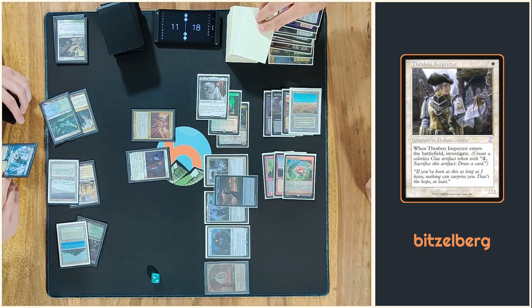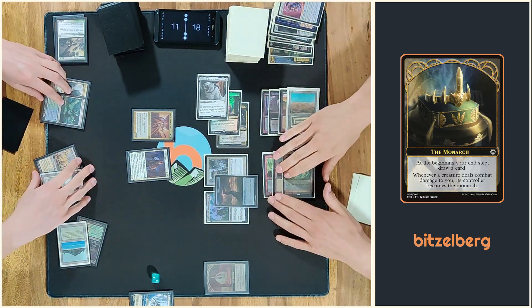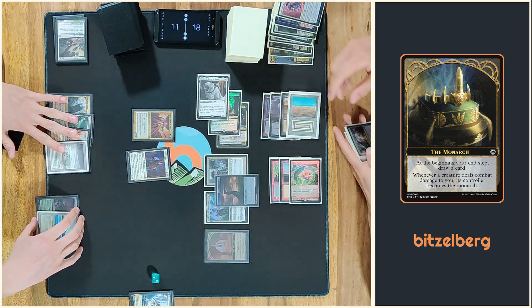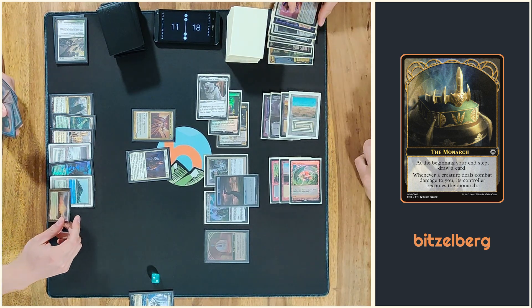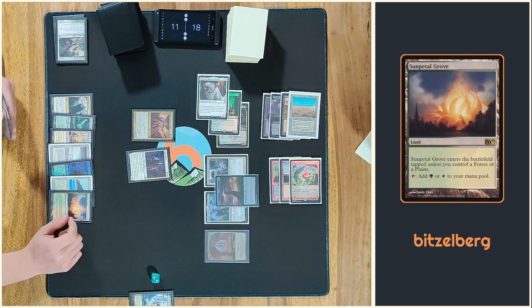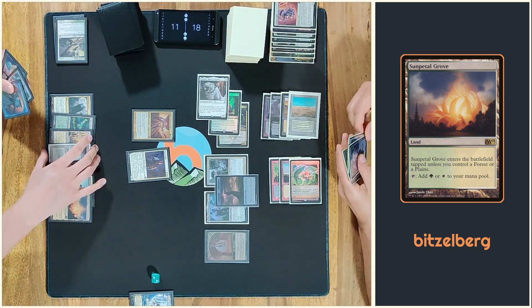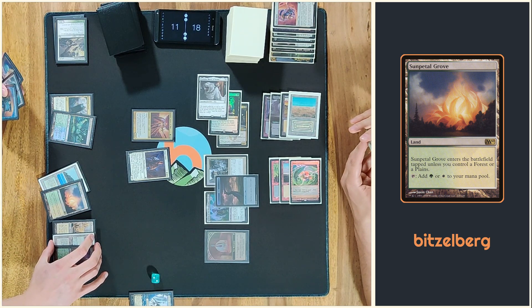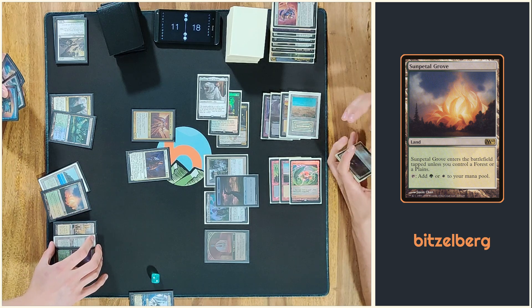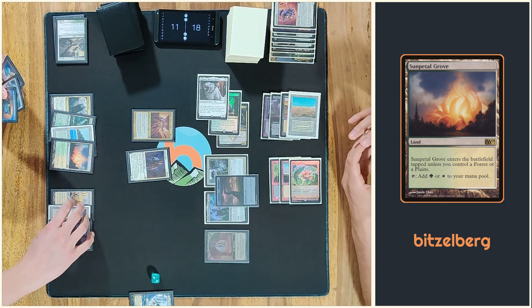Okay. That's yours. You'll gain your turn — not your game. What does Gideon Blackblade give again? Lifelink, vigilance, indestructible. Okay. Does not untap. But it gives Vigilance. Yes, it can give Vigilance — it can give one of the three. Not all three.